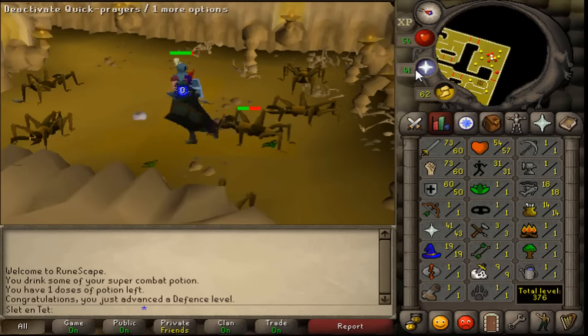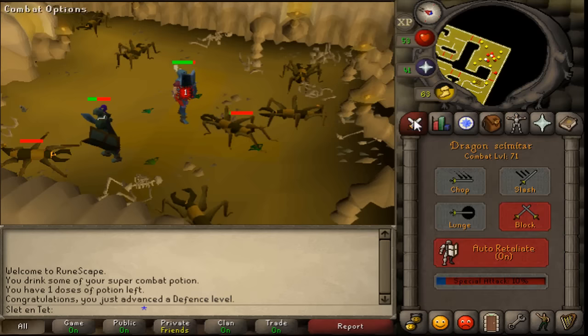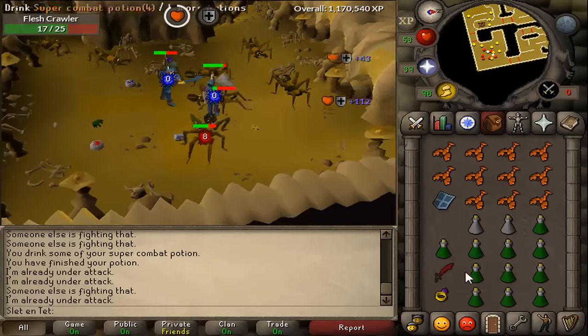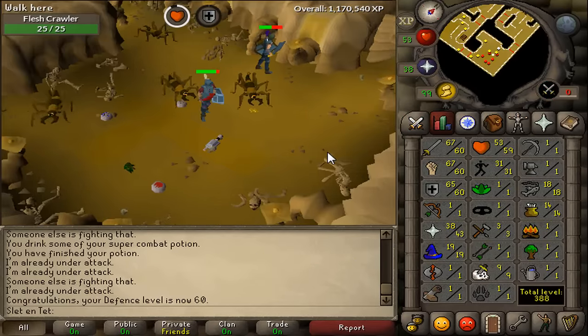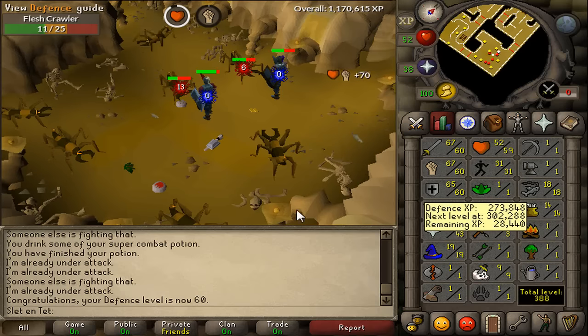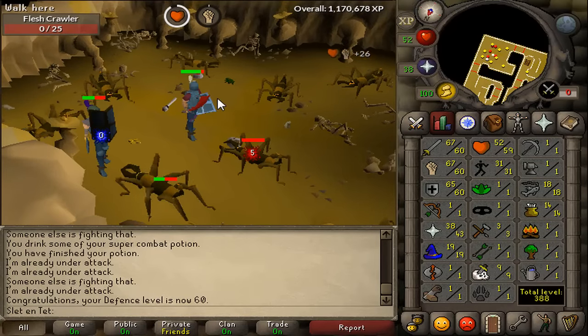Getting 50 defense — there it is. I think I'm going to just stay training here for a bit. It's really convenient because I'm editing my video and these barely even hit me. 60 defense — we now have 60 attack, strength, and defense. I'm actually almost 60 HP as well, so I'll just get that really quick so everything looks nice. Everything's 60 and I can do a gear upgrade.